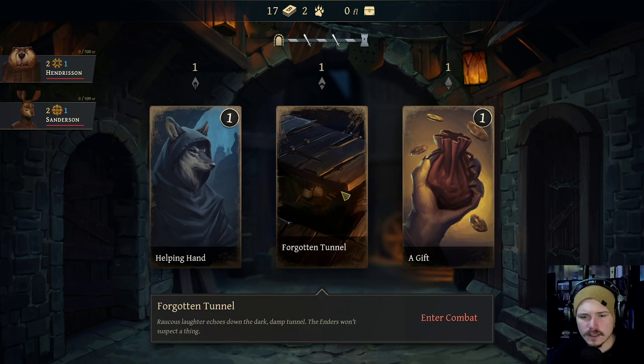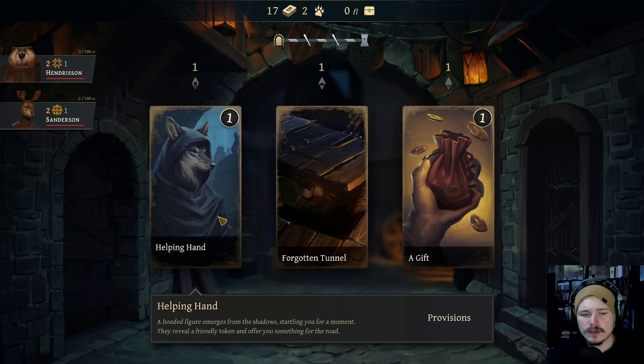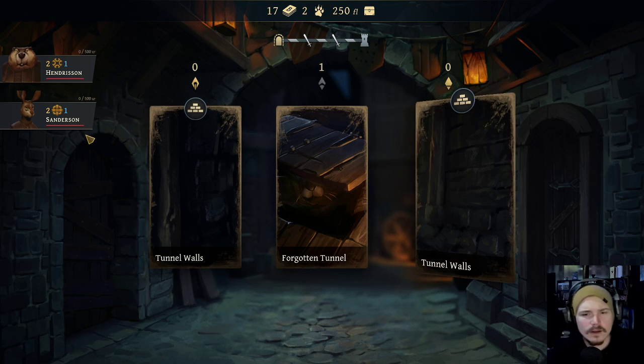Provisions: so cards, money, or a forgotten tunnel. Or just skip. Alrighty, let's take a good gift. And we'll enter our combat.